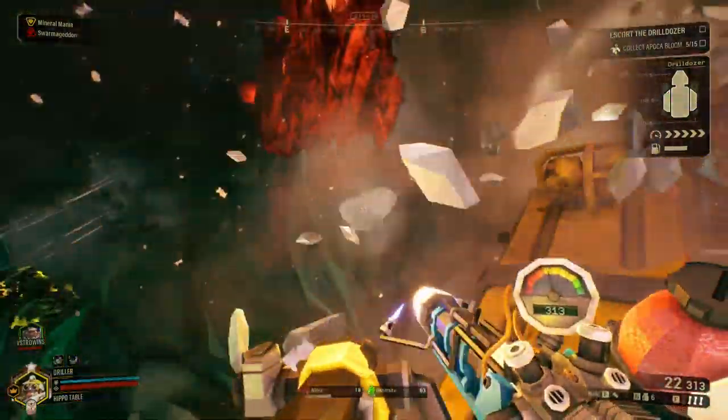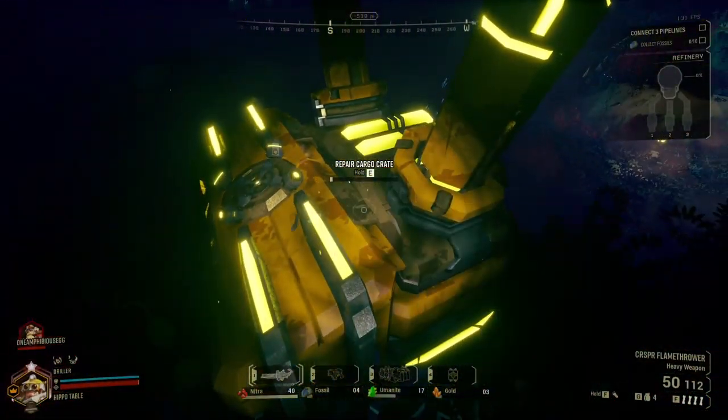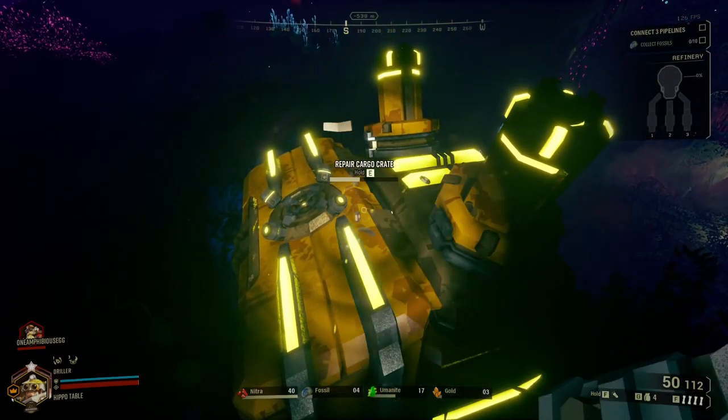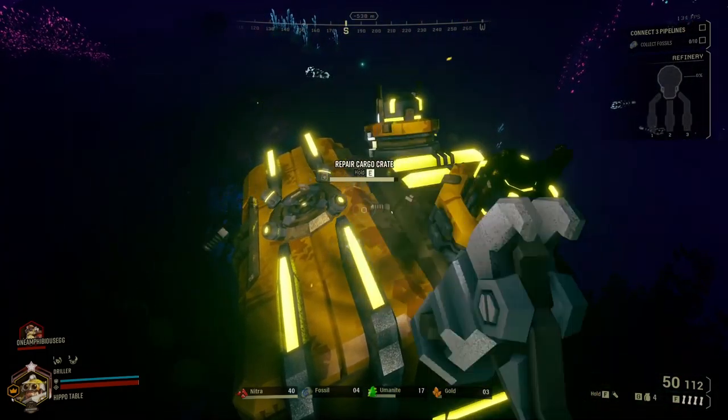During missions, you can sometimes stumble onto other things, like random boss fights against big enemies. You can also find and repair supply crates to get a lot of valuable minerals and a special cosmetic, like weapon skins or pickaxe parts. There's plenty of variety when it comes to missions, so you're not going to get stuck working through the same mission structure over and over again.